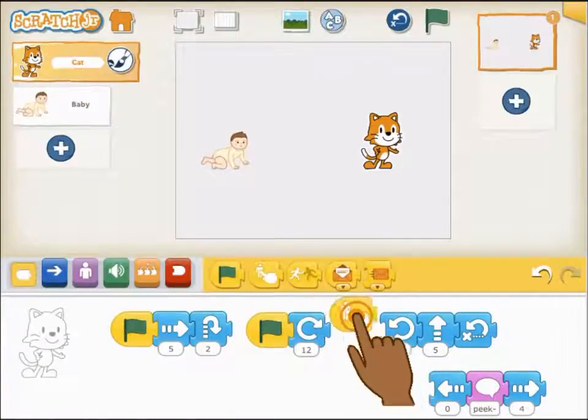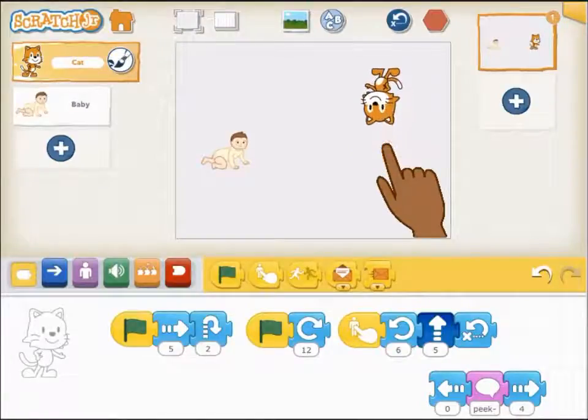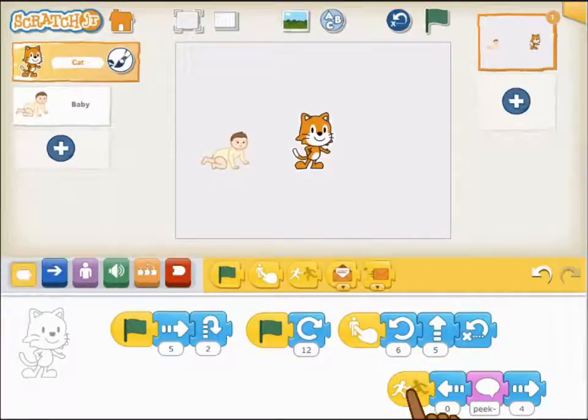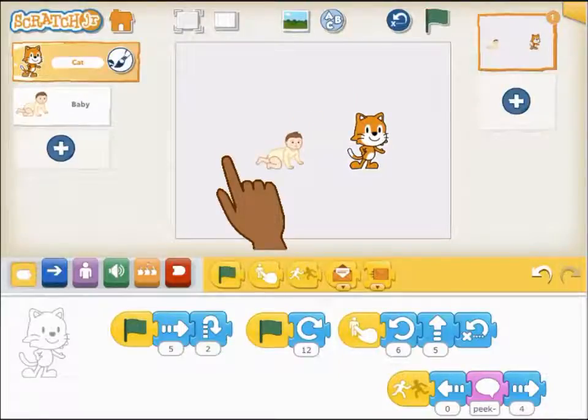Start on Tap will run the attached script when the character is tapped on the screen. Start on Bump will run the script when the character is bumped by another character on the screen. You can use this as a way for two characters to interact.